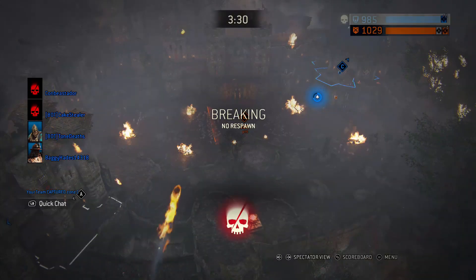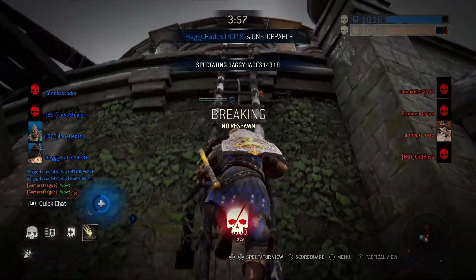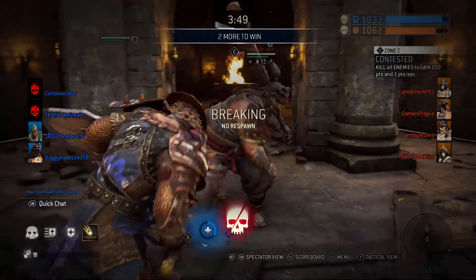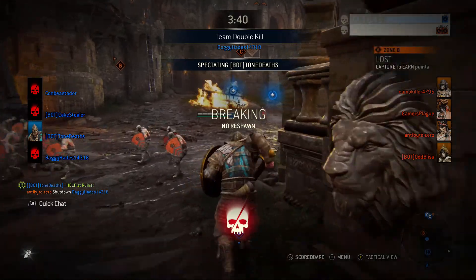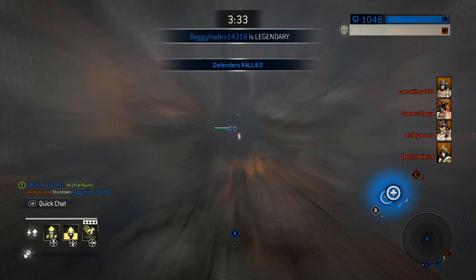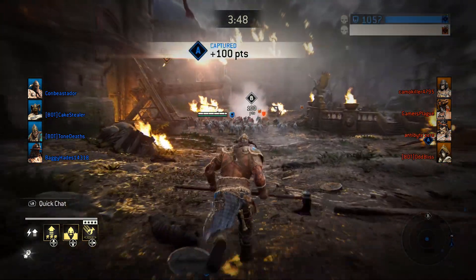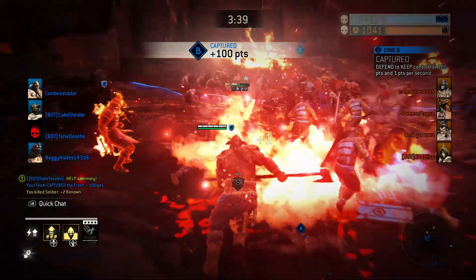It looks like it might be the end — but wait, a double ledge kill! We managed to push them into the brink. All we need is our Conqueror to defeat this Shugoki and I think we're going to be fine. A bot managed to neutralize B and pull us back from the abyss — we all get a second chance. Once I get in and start dealing damage, you're going to see how much of a difference an aggressive Raider can make.